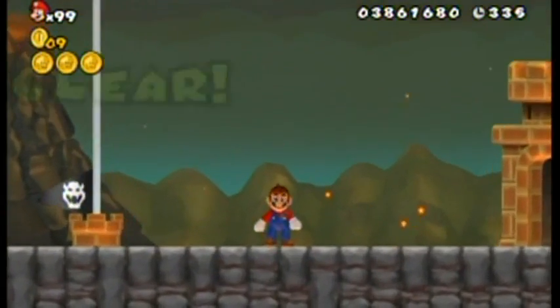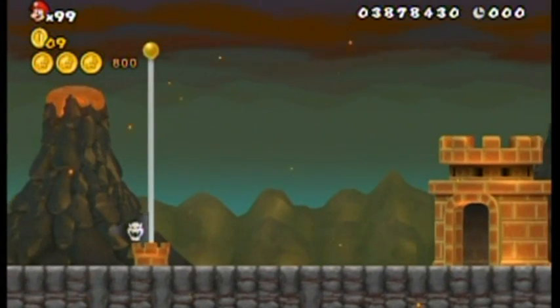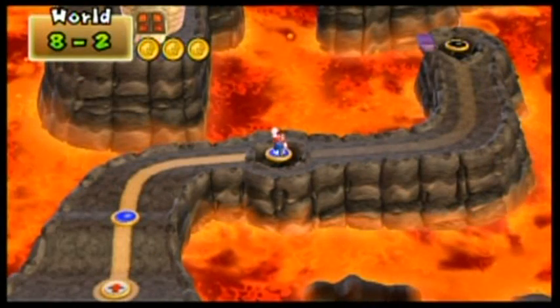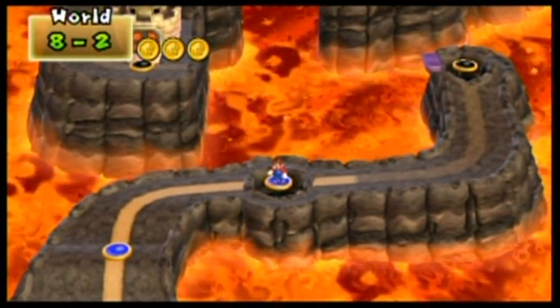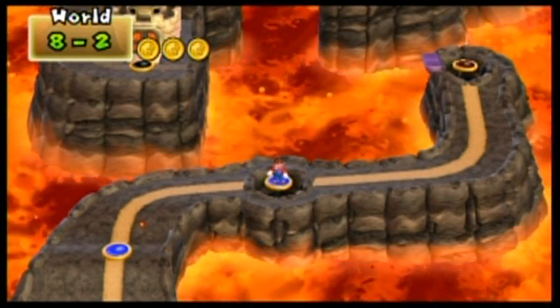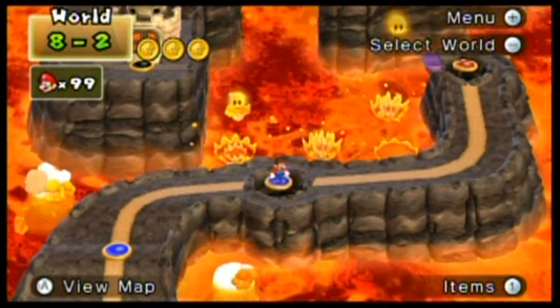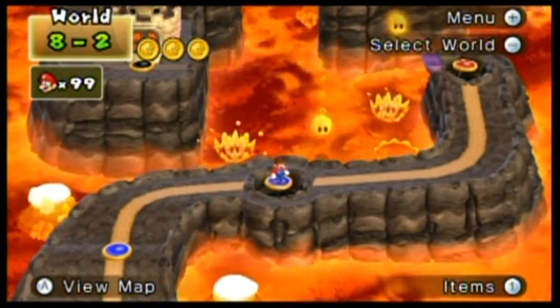I fail on my jump on top of those brick blocks, but that's 8-2. And as I said, there's a secret exit as well, so we gotta go searching. This secret exit really leads to a pretty large shortcut, so it's worth finding if you're not going for 100%. It also leads to a really cool stage. Anyway, enough blabbering — let's go.